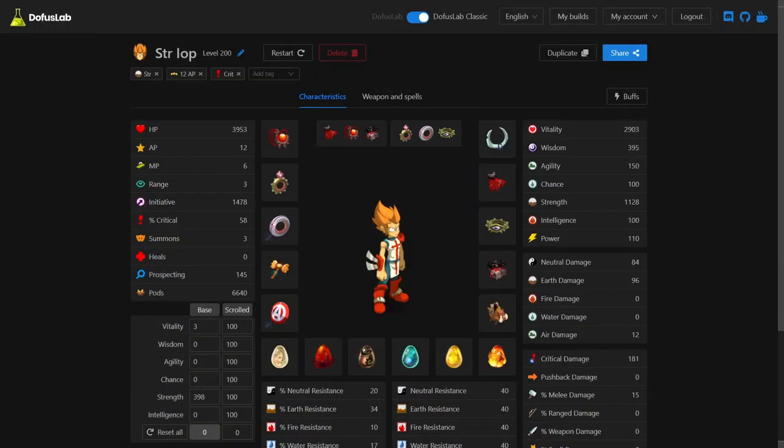Hey guys, this is Ability here and in this video we will be maging the entire strength IOP set. Here's the set laid out — it is a 12/6 IOP set. The range doesn't matter much and neither does the initiative, because the IOP will be the player I want to go last in the four-man team, so they will have the lowest initiative. Including the percent power, it is 1,240 strength.